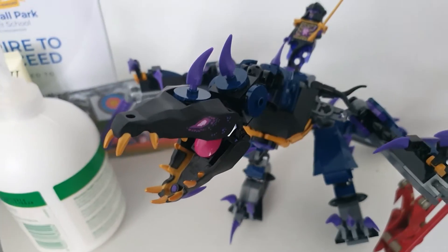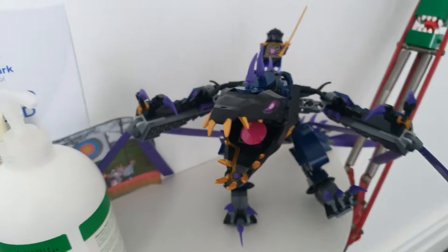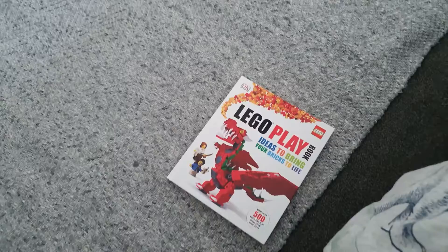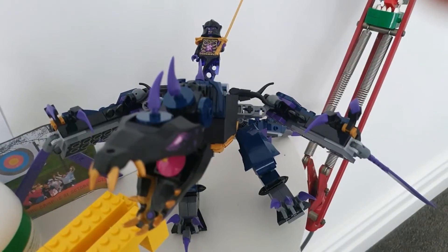Today is the day — I'm dropping this dragon, and I had 150 subscribers so I gotta drop it. To make the floor a bit harder, I'm gonna add some books. Okay, there's a book on the floor now, let's drop this.